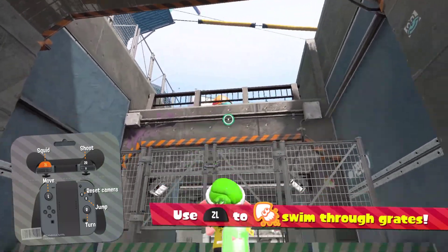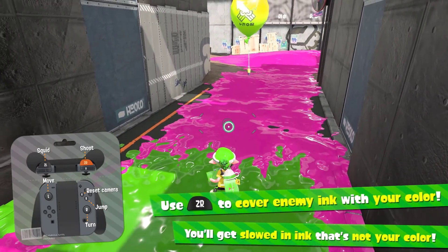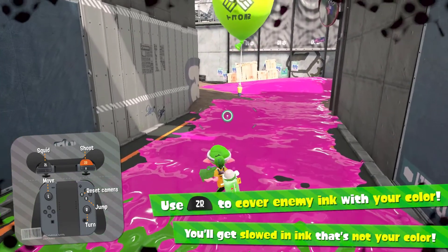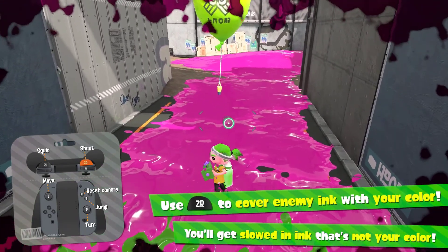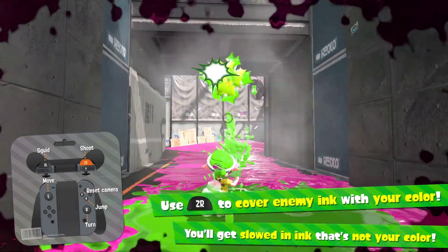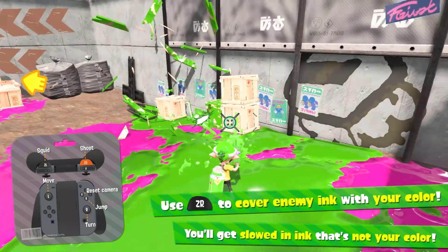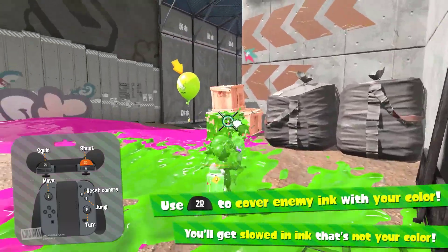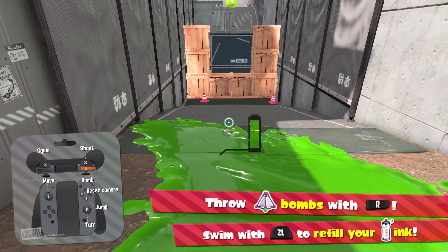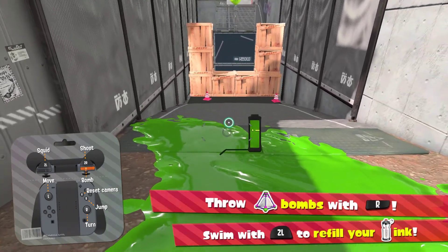We have pink ink and we are green. Use ZR to cover enemy ink with your color — you'll get slowed in ink that isn't your color, and you can't enter squid form in enemy ink. To fix that, ink over the enemy ink so you can swim through it. The crates here don't contain anything important; this is the tutorial area, so there are no real secrets.